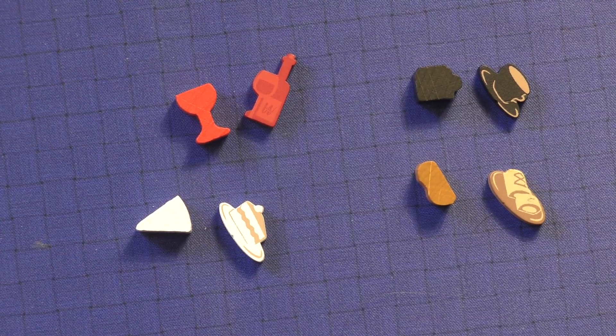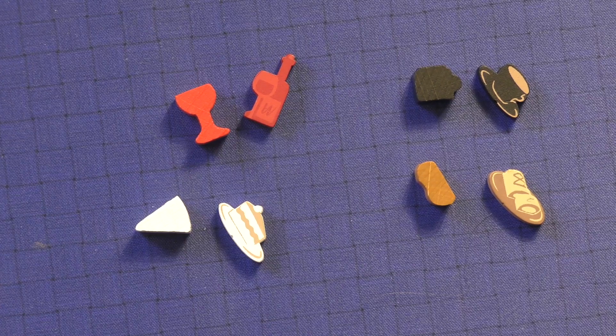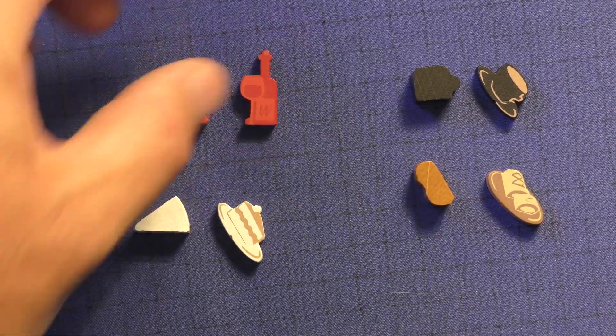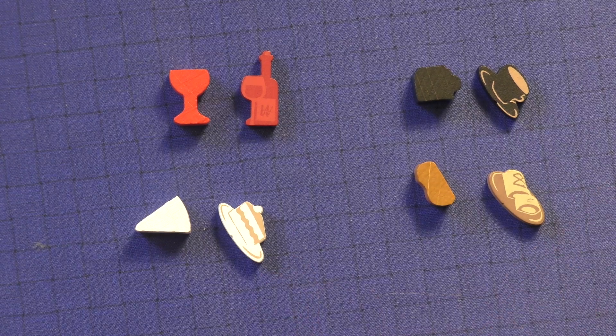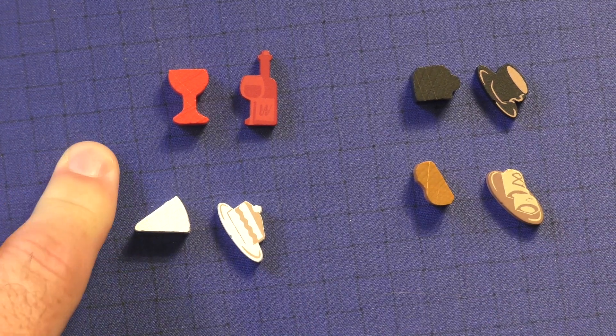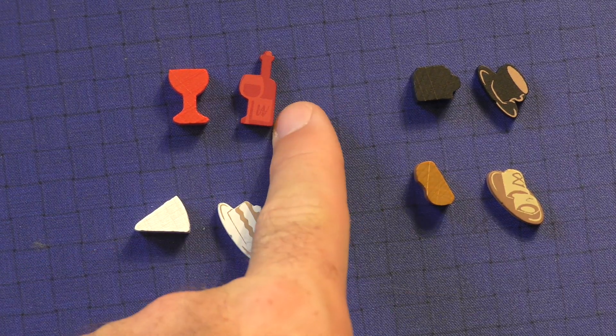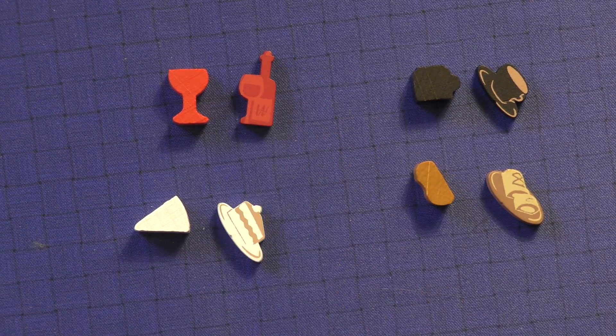Here are the upgraded components from the Deluxe Edition. The Meeple Source is always going to be on the right, and the Deluxe Edition is going to be on the left. This wine glass is actually pretty cool looking — I like it quite a bit. But this one has got the silkscreen on it; it's got the bottle and the glass. It's kind of cool.